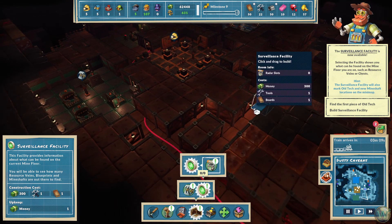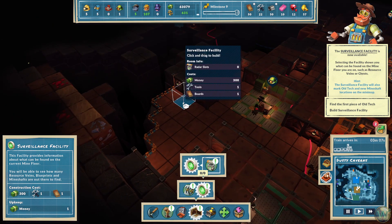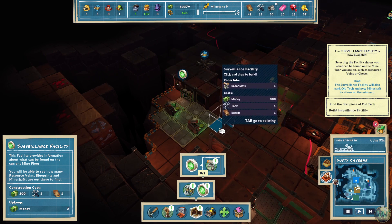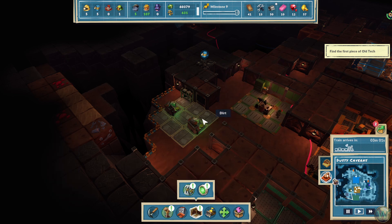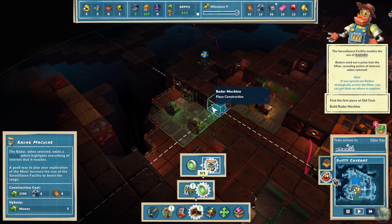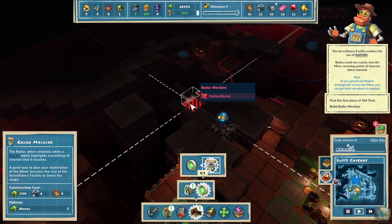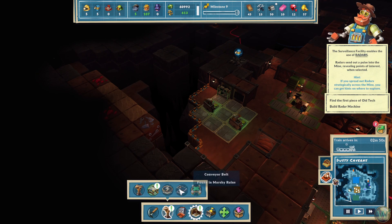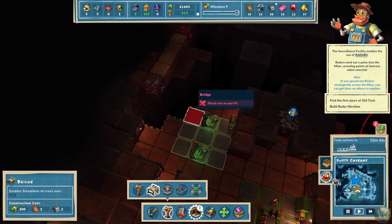Do I need to have this be a certain size? How does this work? I guess it's probably got to be 3x3 in order to work. And then there's a radar machine. Let's not build that yet — let's look at the bridges first. Because I would like to build bridges first. I want to get across to this area here.